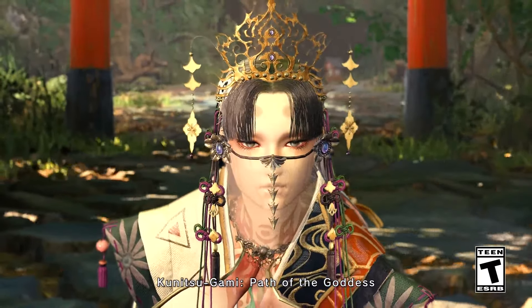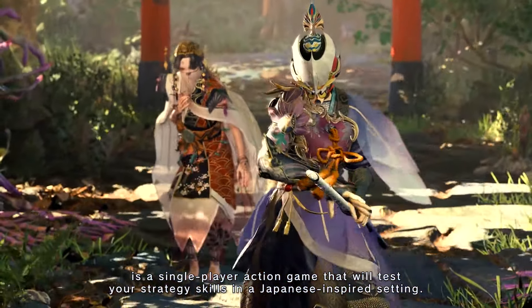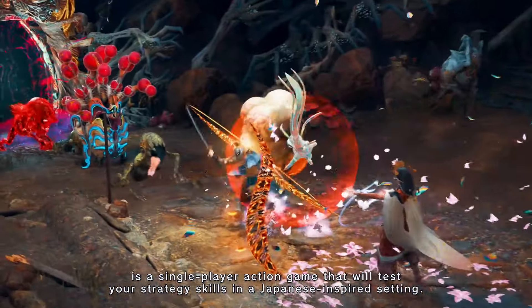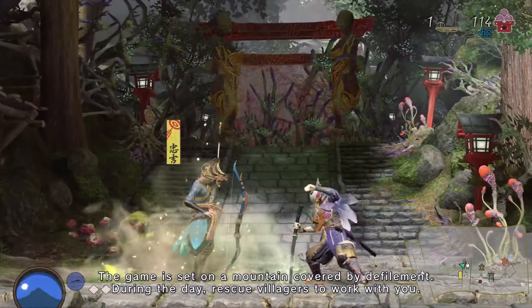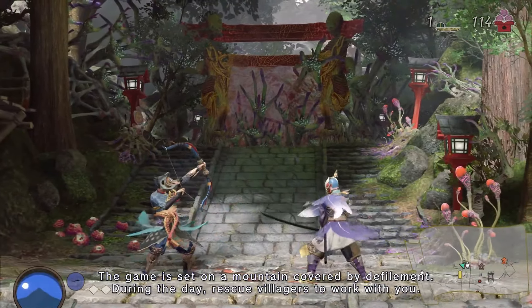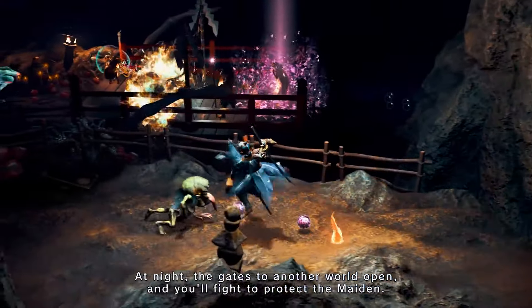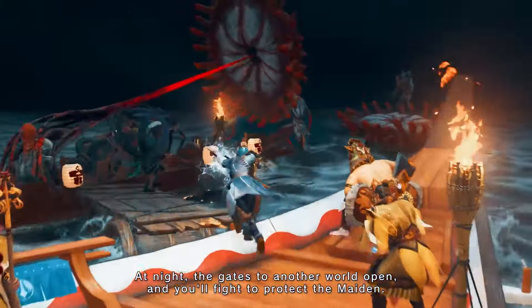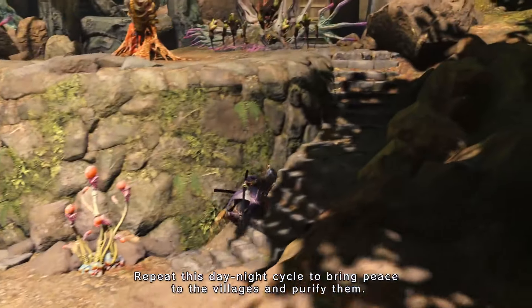Kunitsugami, Path of the Goddess, is a single-player action game that will test your strategy skills in a Japanese-inspired setting. The game is set on a mountain covered by defilement. During the day, rescue villagers to work with you. At night, the gates to another world open, and you'll fight to protect the maiden. Repeat this day-night cycle to bring peace to the villages and purify them.